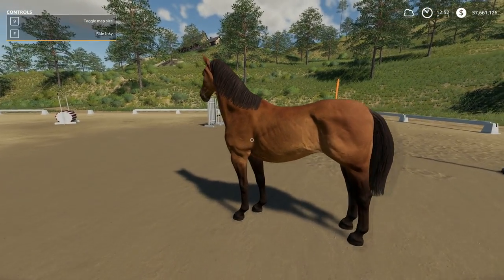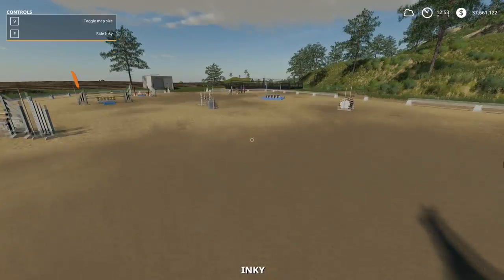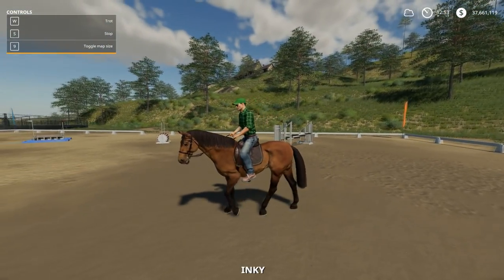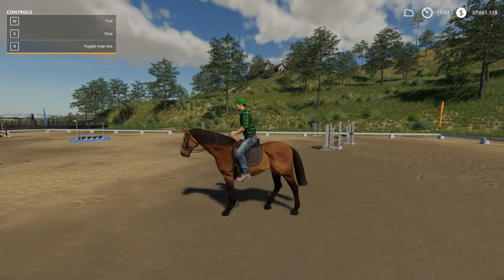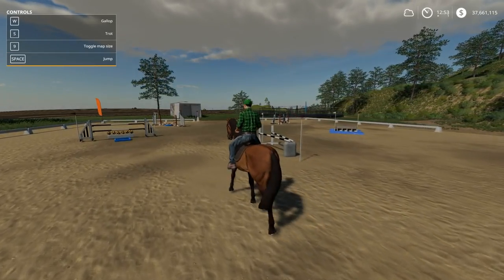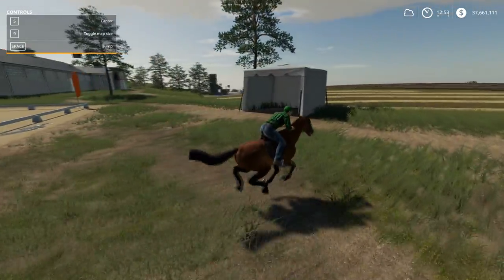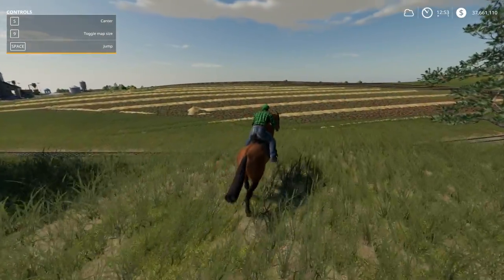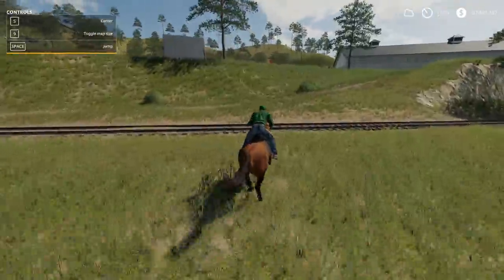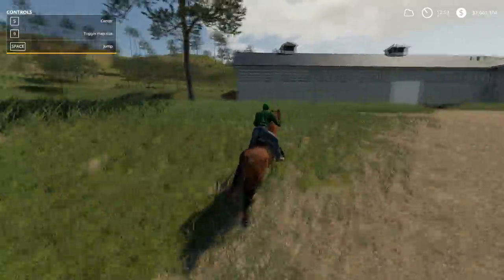You can jump on a horse by simply walking up and hitting the E button, just like you would a tractor. They have different modes of walking — press W once for a trot, tap it again for a canter, another time for a gallop, and one more for a full sprint. They're pretty easy to run around with and don't require a lot of care, but you do need to do some things if you want to get their value up.